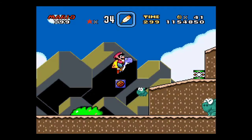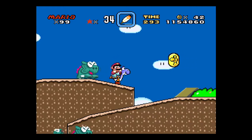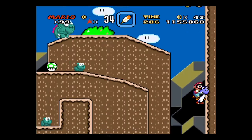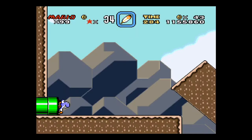Chocolate Island 2 has an interesting mechanic. The first part of the level, before you go into the tube, keeps track of the timer. Depending on the timer, it determines what path you get after you go through the tube.